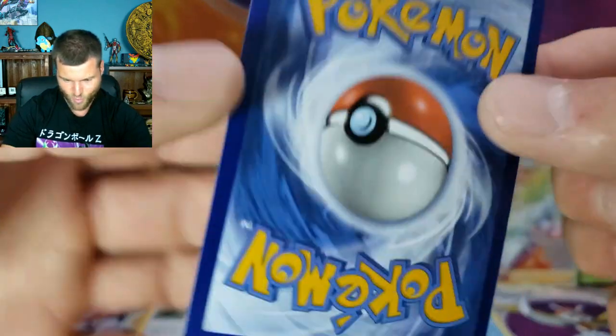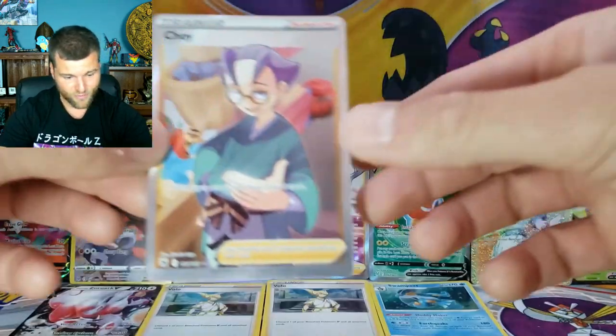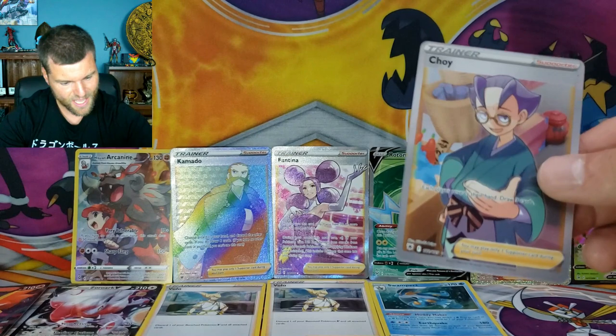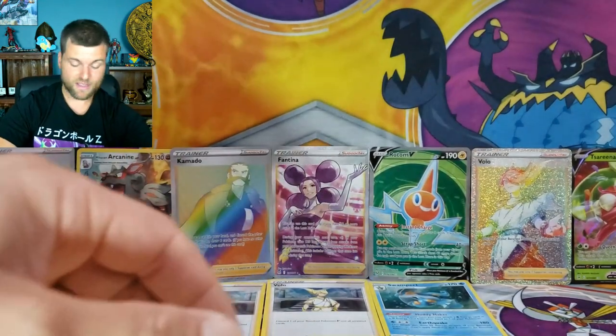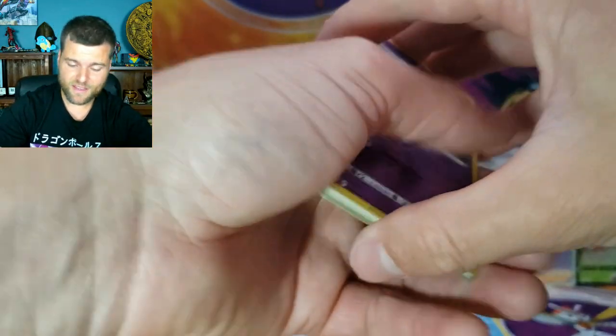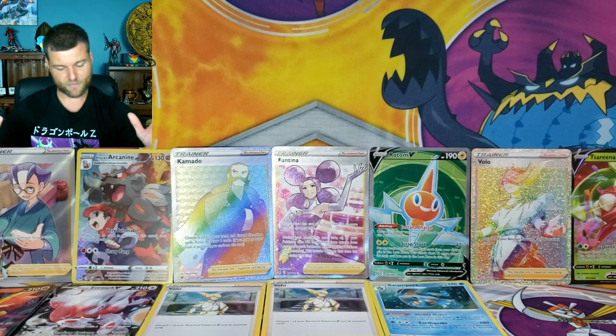Wow — that is way off center. Alright, but it's a hit — it's a Full Art hit. We're going to move the Delphox down and put the Full Art Glaceon right there. That is way off center — how that comes out of the factory, I have no idea. But it's a hit, still Full Art.